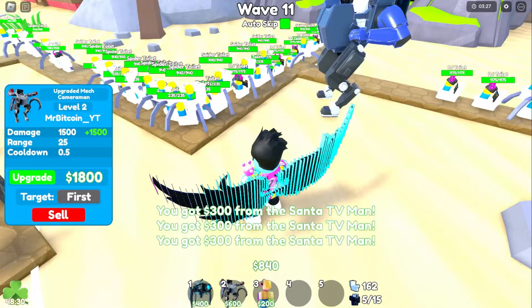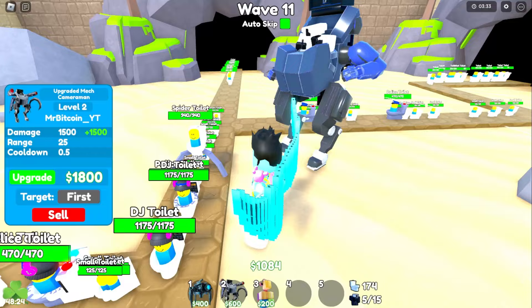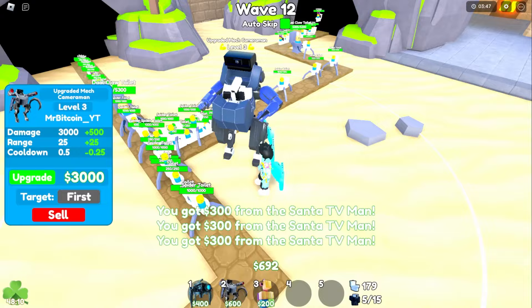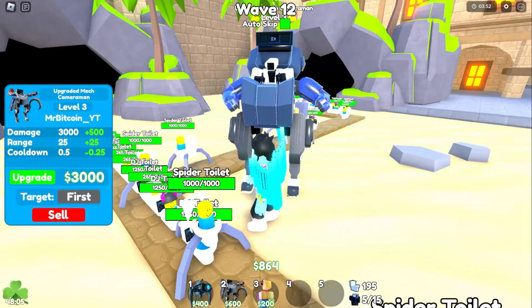He doesn't do AoE yet, which is unfortunate. But maybe upgrading will activate these little cannons. The next upgrade is 1,800 coins — there we go. Now he's got these sharp things on his hands. When he gets stunned it does a yellow warning indicator — that's pretty cool actually.